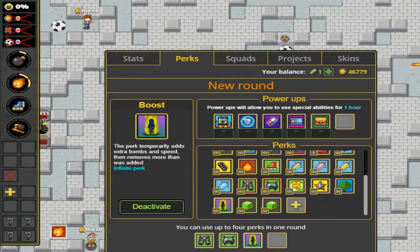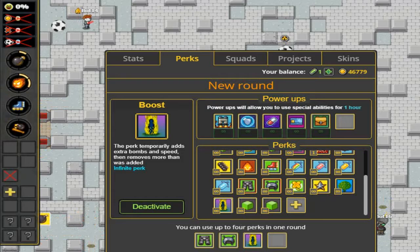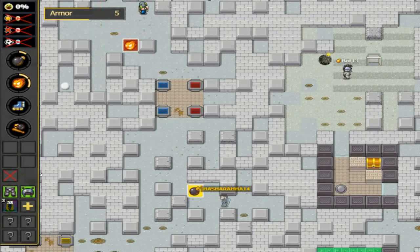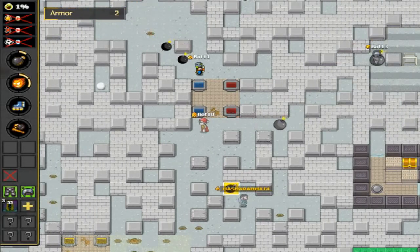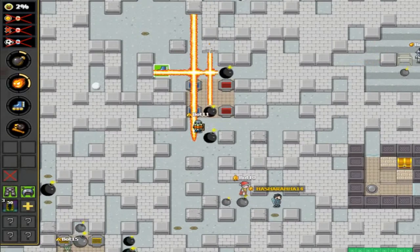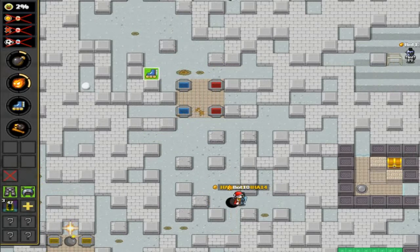The next perk we're testing is one of my favorites: Boost — or as I like to call it, Super Hash. The perk temporarily adds extra bombs and speed, then removes more than was added. It's not an infinite perk. We're on the dev server right now. Currently we have eight bombs, six flame, four speed, and four bat.